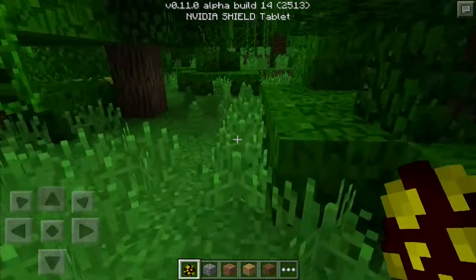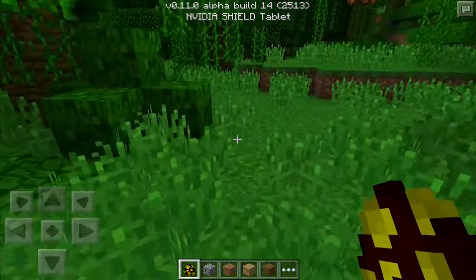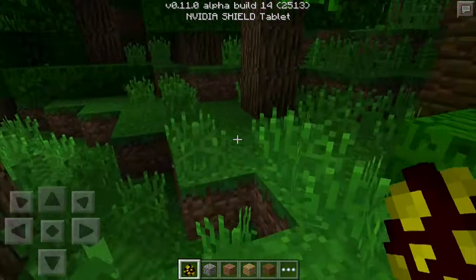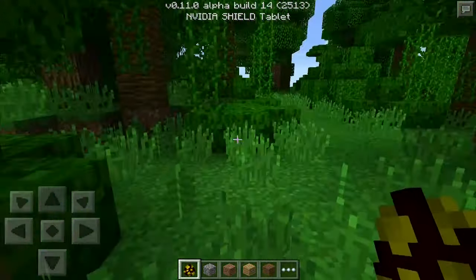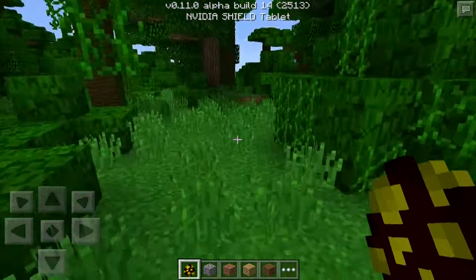Naturally spawned lava is now affected by gravity. That's obviously important. Before they fixed this, if lava spawned in the world, it would just float — it wouldn't actually have any gravity, it wouldn't move, it wouldn't flow. It was just kind of weird. So they've got that fixed — obviously an important thing to have in the update.